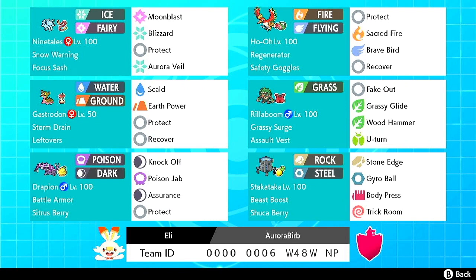Hey everybody, welcome back to VGC Series 10 where today we're gonna play this Hail team with Ho-Oh on it. I actually tried making a team like this a little while ago — it was one of the first things I wanted to test. I was like, if I'm gonna play Hail, let me just play Hail with Ho-Oh, because I want to play them together and it sounds like it goes together. I just couldn't quite make it mesh myself.